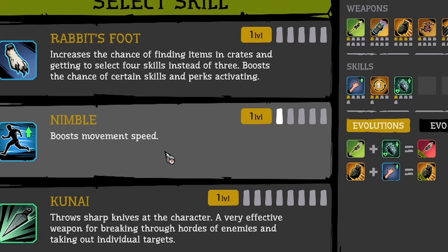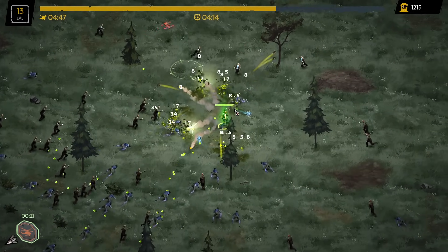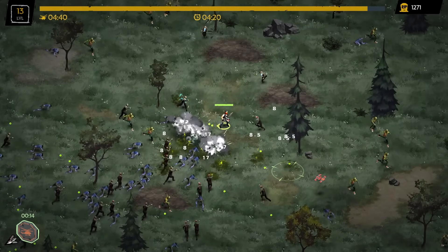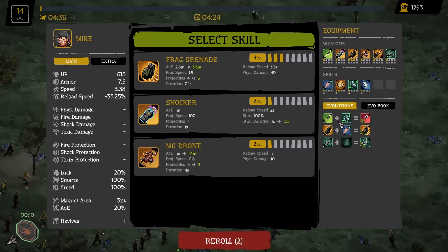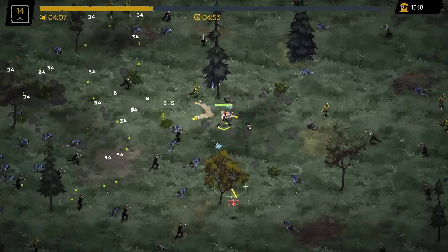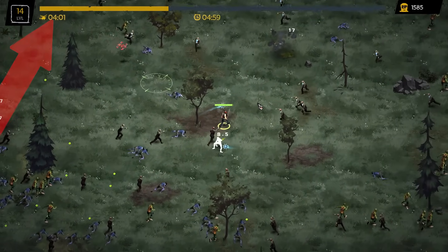Another perk — movement speed doesn't seem necessary, let's go for increased luck. We got another one — let's go for the ball, which creates one or two bouncing balls. I'm not sure if this character gets a bonus with that upgrade because I think you only get one ball with a different class. Whenever we see the Frag Grenade we'll just keep going for it because of the Enough for Everyone perk — just keep buffing the damage of that thing, maybe it will upgrade the shrapnel damage.